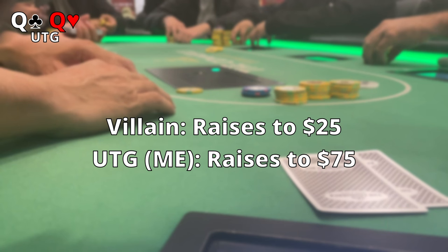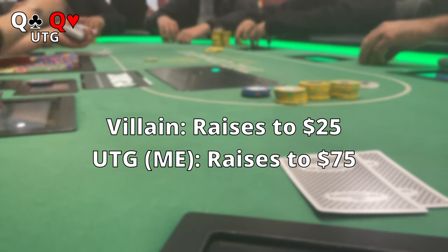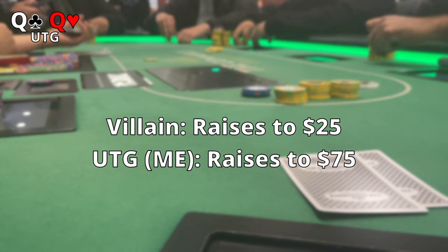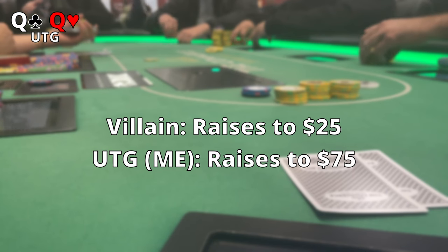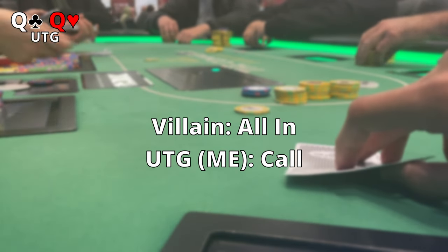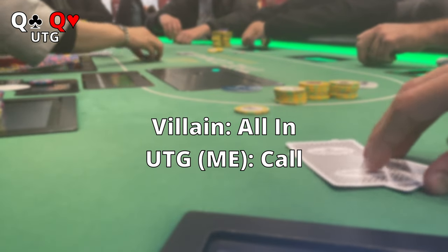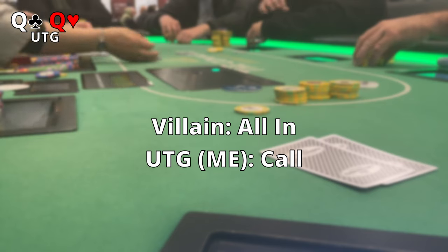This hand is pretty interesting. The villain raises to $25 and I'm holding Queens, so I raise it up to $75. This guy is a loose cannon — he plays very wide, I've seen this all night, and I know he probably doesn't have anything crazy. If he has Aces or Kings, well played, but I'm not believing that story. I make that raise and he goes ahead and pushes all in. I snap it off. I'm feeling good, talking to him, saying hey you want to show? He doesn't want to show — he knows he doesn't have it. He's been bluffing all night.